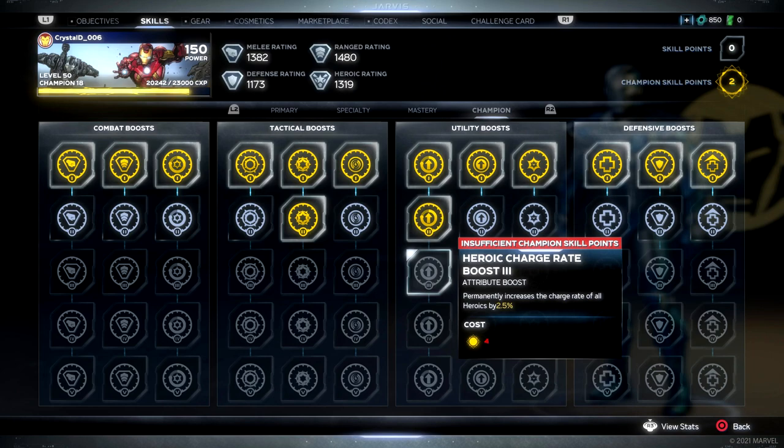Each section has rows. For example, in Combat there's one to increase your critical damage and one to increase your melee damage. In Defense there's one that increases your Resolve, which basically increases your health. To start the Champion System you have to already be level 50, and once you level up within the system you unlock one Champion Coin to spend in whichever section you want.